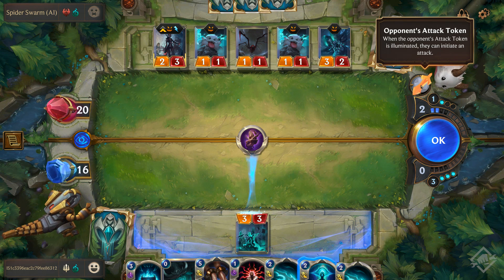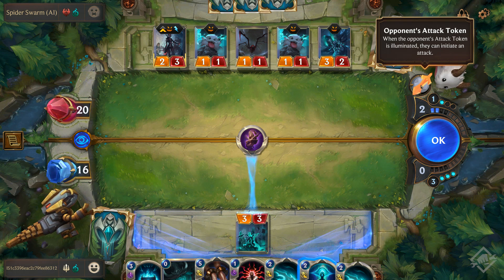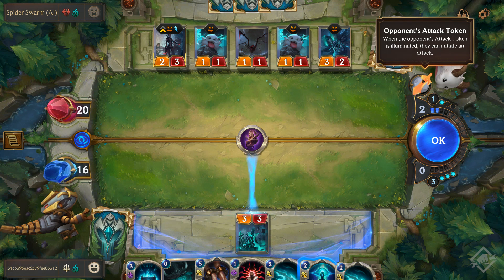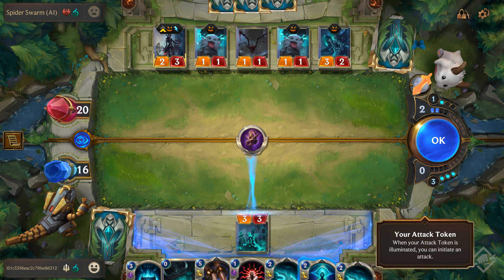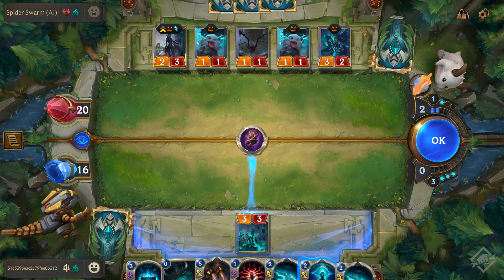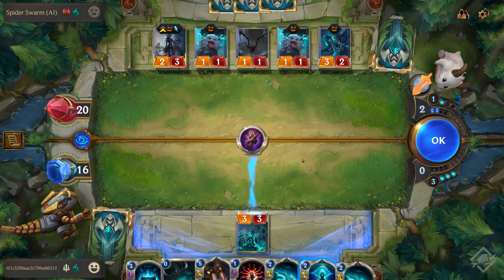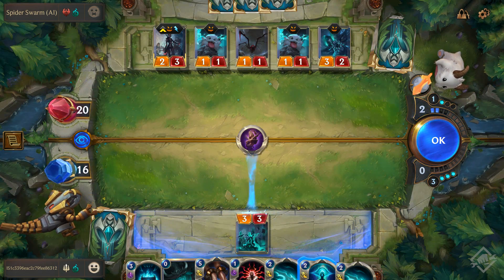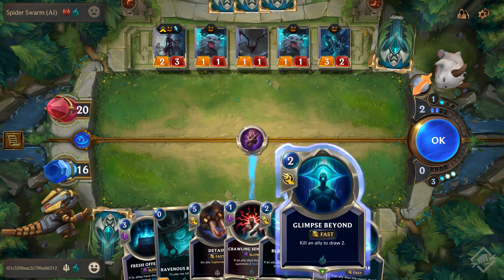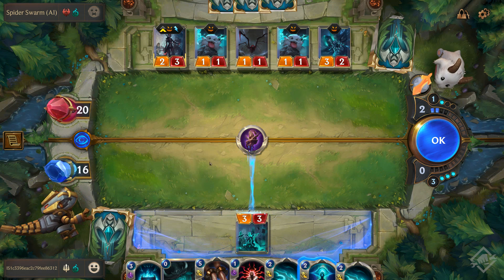He's going to get stunned, which means he can't attack or block this turn. Notice this token — this is the attack token showing who can attack this turn. Each game is played in rounds, and typically only one player can attack. This token will flip to my side next round. There are commands like Rally which would let me generate an attack token. If we go 40 rounds with no winner, the match is declared a draw.